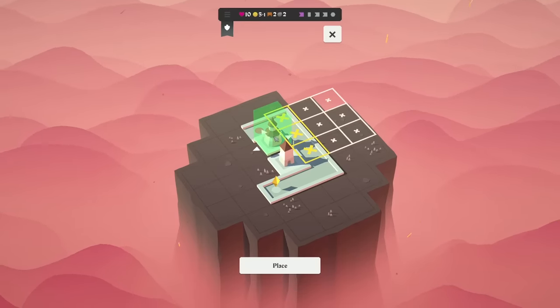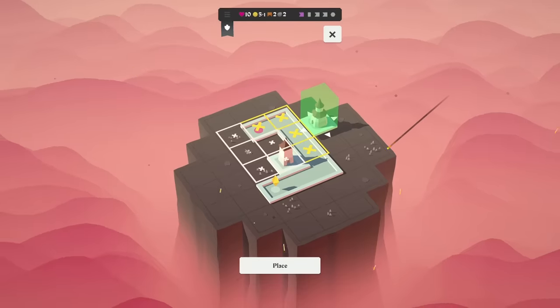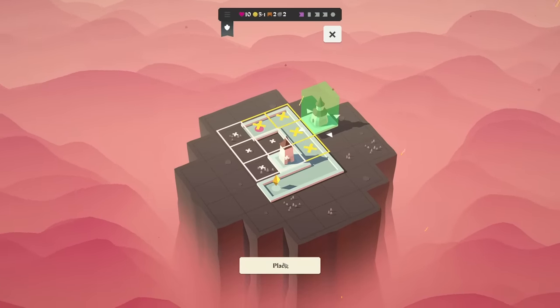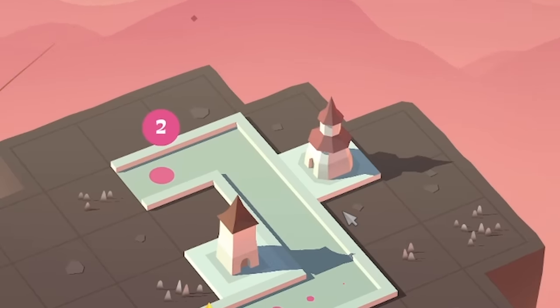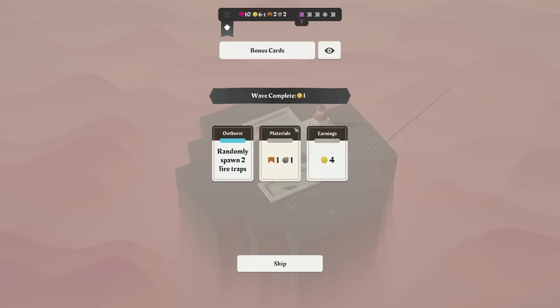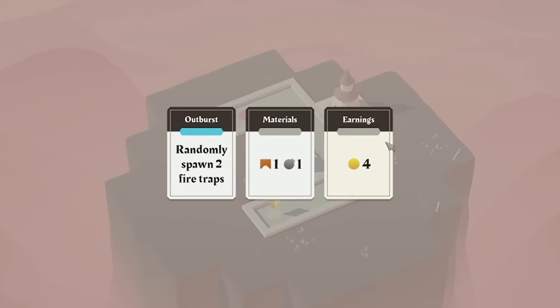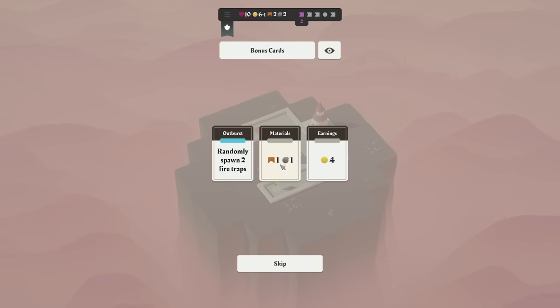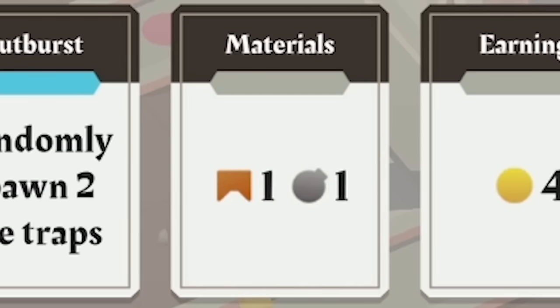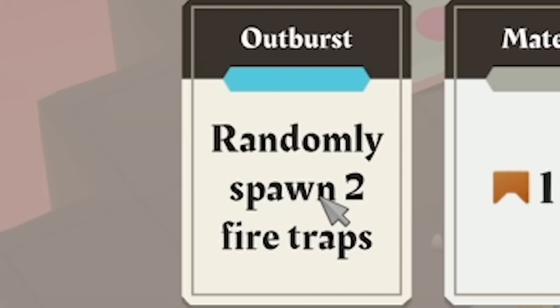As we rotate this one, it might be worth going there instead, and then make this path wrap around. So we'll place that there. When we start a wave, we get these enemies. They got properly burnt — did you see that? For each one we kill, we get coins. And every so often, we get bonus cards. We can take more materials — a bridge which allows you to build off land, a bomb which allows you to replace a building, four coins, or randomly spawn two fire traps.